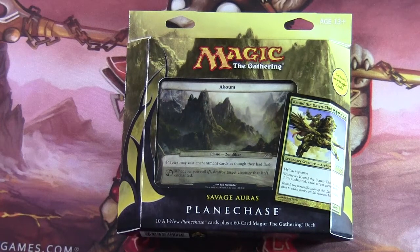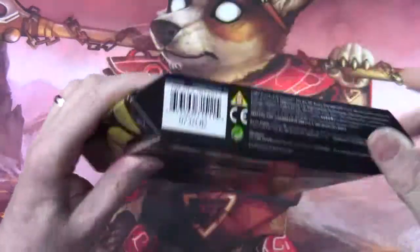Hello and welcome to another Magic the Gathering unboxing. Recently I did a Saturday Morning Nostalgia where I was talking about Planechase 2012, and I pointed out that I had a couple — three, actually — of those which were unboxed, so I was going to go through and do some unboxings for those products. We did the first one the other day, which was a Ninjutsu Knight of the Ninja deck, and I'm going to move on now to the Savage Auras Totem Armor deck, which is a white-green Planechase product.